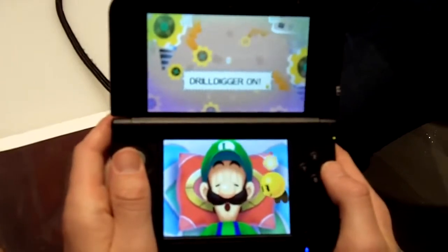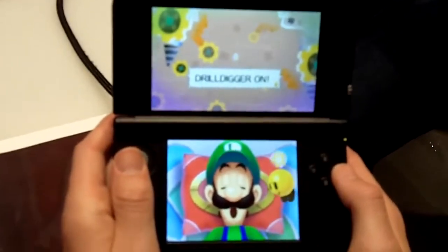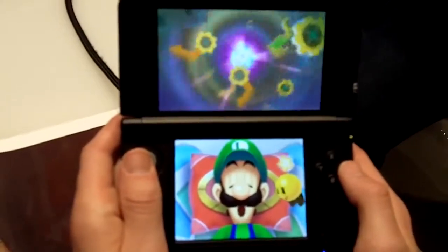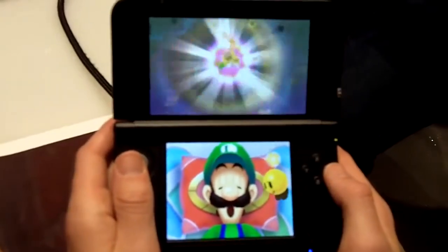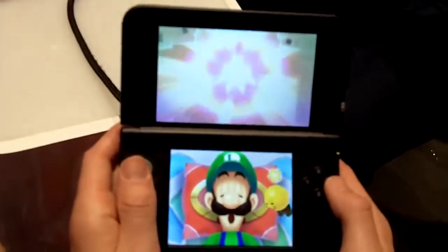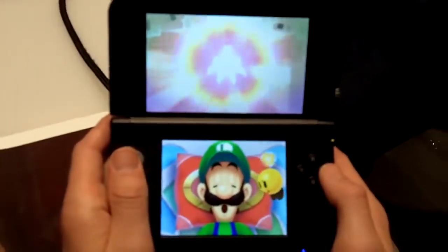So this is actually in the dream world. So Luigi obviously is all under the pillows. And if you probably recognize on the bottom screen, that is Starlow from the previous title. Does she still hate Luigi, I think? We'll let you find out when the game hits.